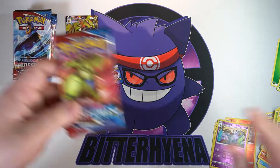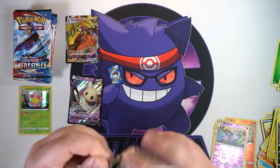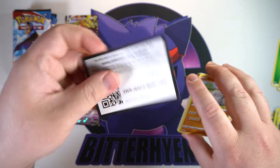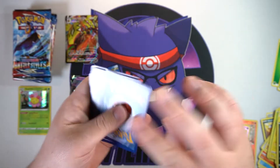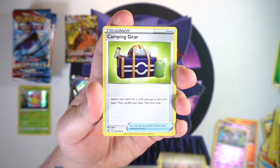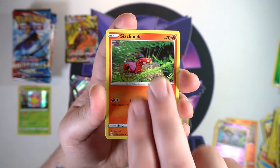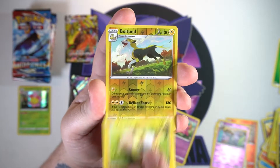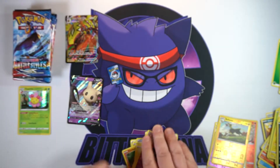Next pack - still nothing too crazy. The V-Max has been our best hit. Still waiting for a full art or a gold card or a hyper rare - something along those lines. I'd like to get at least one in this video. We got Single Strike Energy, another Camping Gear, a Cedric, a cute little Onix, Sizzlipede, a Galarian Slowpoke, a cute little Yamper, a Boldore. And on the end, a Claydol non-holo rare.